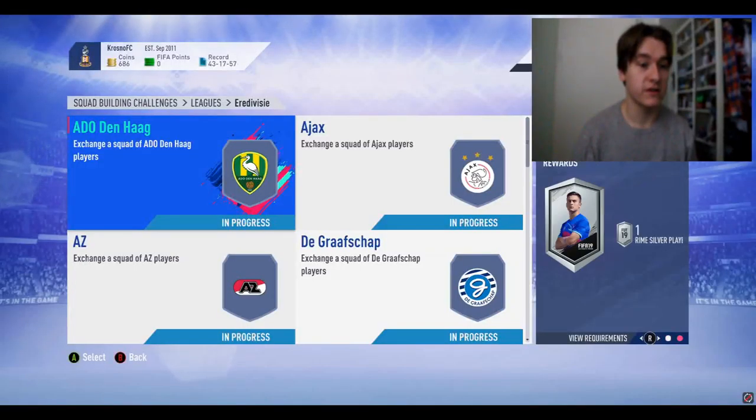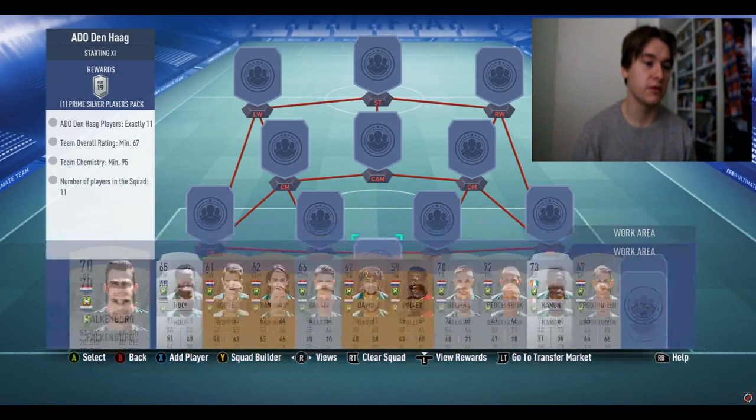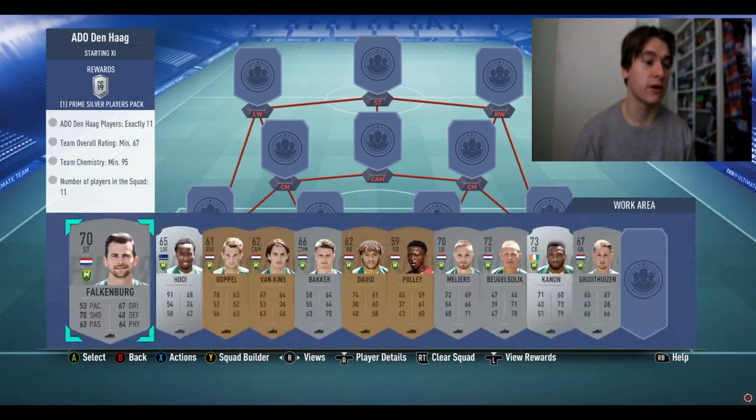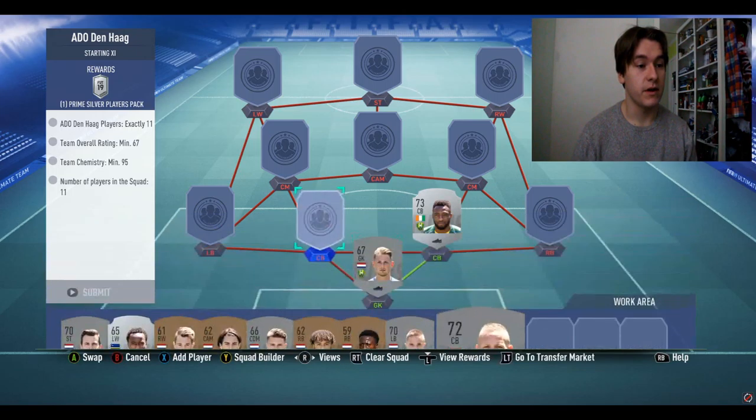To complete the Squad Builder Challenge you need to build 18 Eredivisie teams. We're going to start with the first team and go straight through to the last one. The first team we're building is NEC/Hug and the reward is the Prime Silver Players Pack. This one is not going to be that difficult — we already have some players. Some of these SBC teams are pretty cheap, but some are pretty damn expensive.